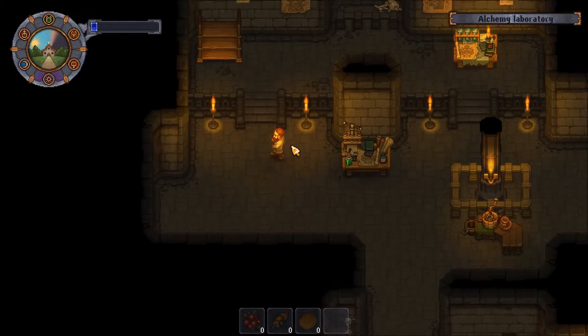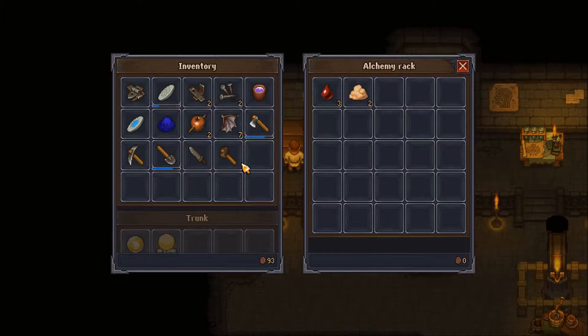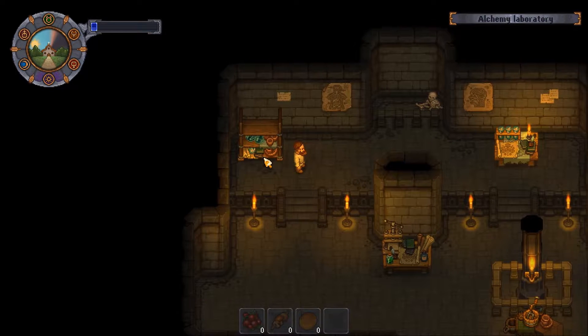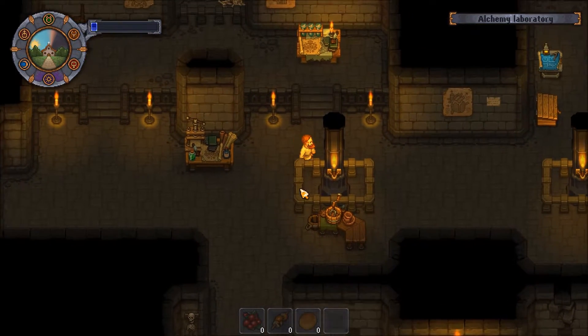That's all churchy stuff that I don't really need at the moment, so we'll just shove all this into the alchemy spot. It gets filled too - oh, it's cute.